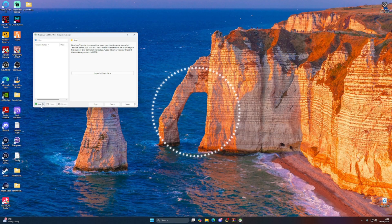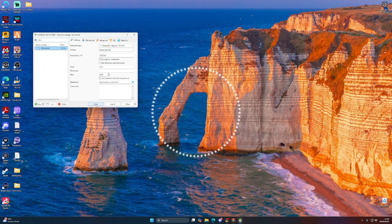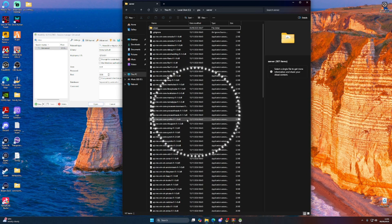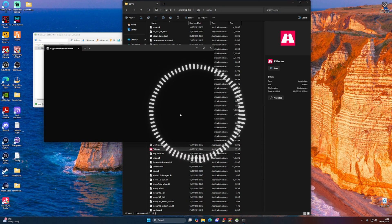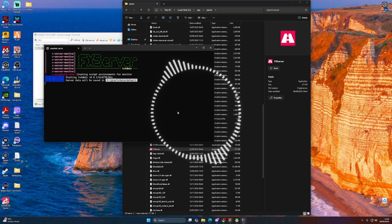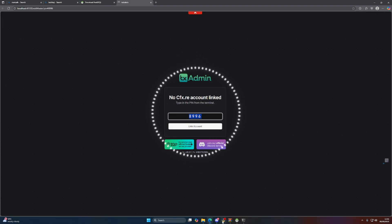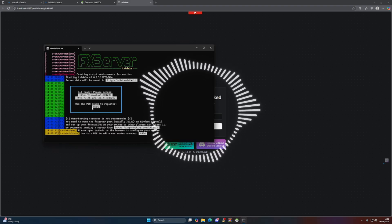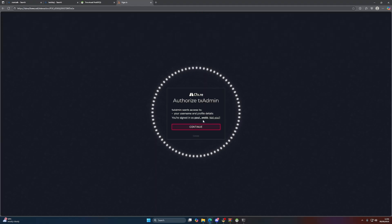Once HeidiSQL is installed, open it. We're going to create a whole new database for our server — just click on it to create one. Next, go back to the server folder and double-click on FXServer.exe. That's going to start the pre-building of our GTA server. You need to go back to the CFX panel and make sure that the number shown there matches exactly — in our case it does — for txAdmin.